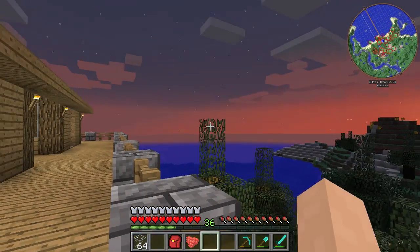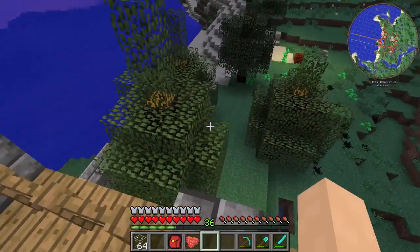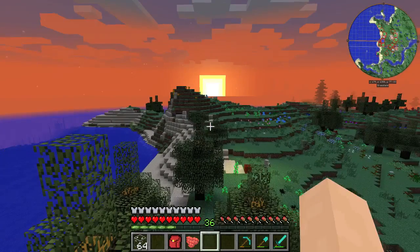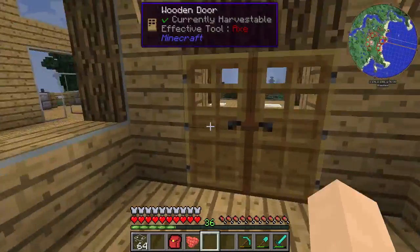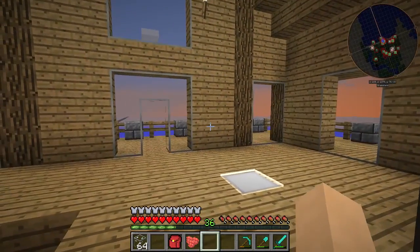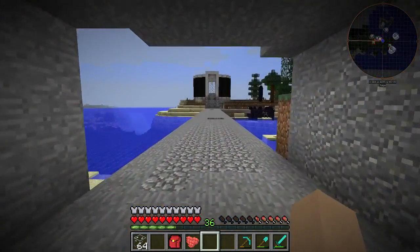Now that it's daytime we are going to go to the other tower. It's nice that we got these industrial craft trees back here — these trees are going to give us some sap for something later on, because I think industrial craft has something to do with nuclear power and we're going to build a nuclear powered factory somewhere. We have to get some supplies because we're gonna build more machines in today's episode.